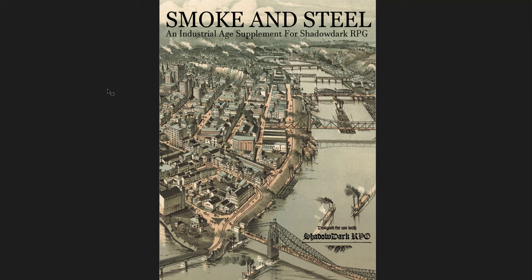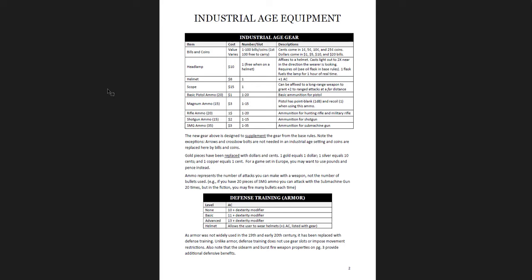The next document is Smoke and Steel. This is a free supplement - pay what you want over on itch.io, I'll put the link below. Smoke and Steel is an industrial age supplement for Shadow Dark RPG. This is definitely power creep in one direction because you're dealing with guns. Basically it's how to set Shadow Dark in an industrial age with the basic gear. And instead of using armor, you get this idea of defensive training - so you can still have players who have better training than others, still have the equivalent of a fighter as a tank, without breaking verisimilitude with an industrial age guy in plate mail.